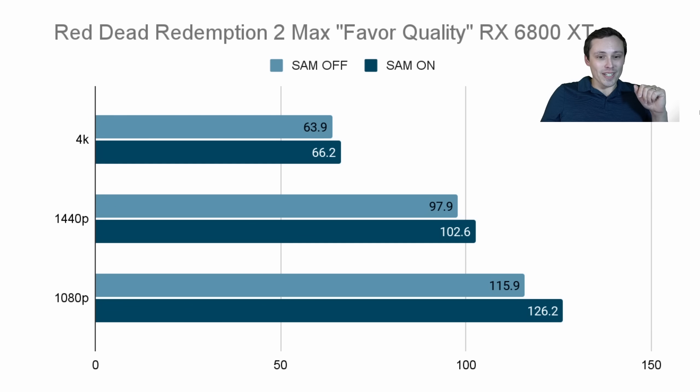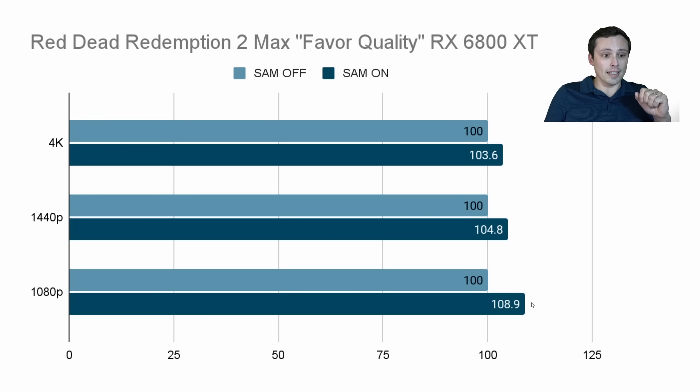Finally, I tested Red Dead Redemption 2. It doesn't have an ultra preset, but it has a favor quality slider and I slid it all the way to favor quality. Again, we're not seeing mind-blowing results like Forza Horizon 5, but I'm once again seeing a positive result on every single game tested, and it gets better the lower the resolution is. At 4K we see a small gain, bigger at 1440p, even bigger at 1080p. In terms of percentages, that's a 3.6% gain at 4K, 4.8% at 1440p, and an 8.9% gain at 1080p.